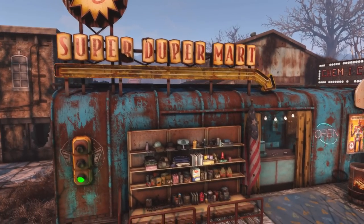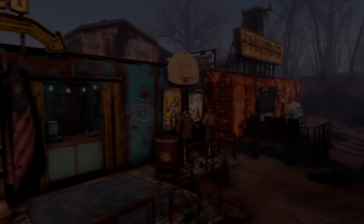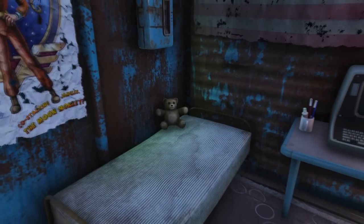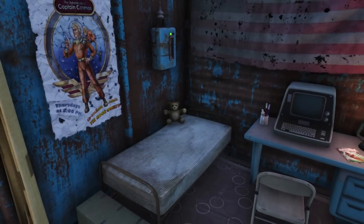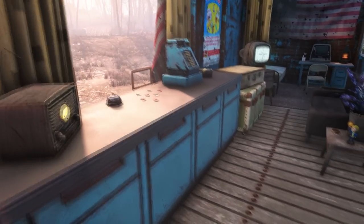Hey, what is up guys, and welcome back once again to another Fallout 4 settlement build. Today we're going to be taking a look at this box cart that, as you can see, has been somewhat converted into a general goods store. Any mods I'm using are going to be listed down in the description, but hopefully you guys enjoy the build and without further ado let's take a closer look.